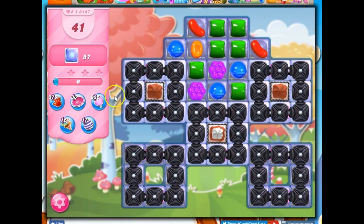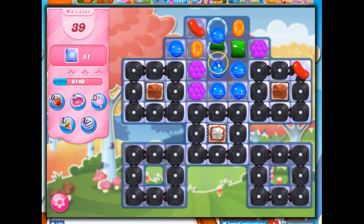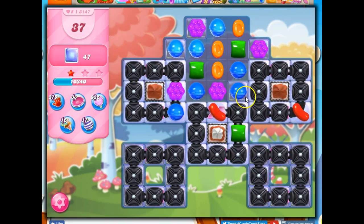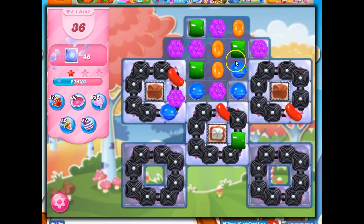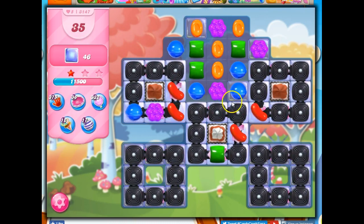Even though we have a lot of moves, I'm really worried about the jelly down here. So let's see what we can make of this. We've got this conveyor belt that might help us, but right now everything is just licorice. So let's clear some of this out. I don't see any licorice dispensers, so hopefully that means once we've got this licorice gone, it's gone for good.